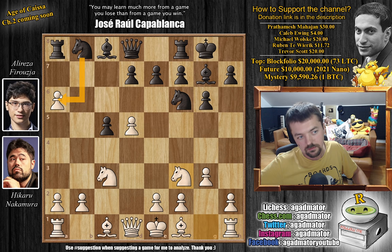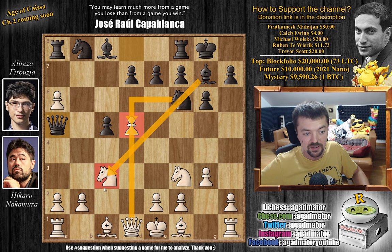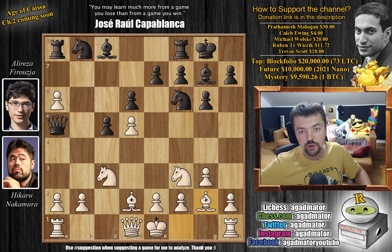Knight to f3 and now queen to a5. Usually most of the time black will just capture this pawn, but this is a very interesting line. Queen to a5 — now you have some threats against this knight. For example, you can just capture here, and then if queen captures, you can capture with the bishop, and then if pawn captures the queen can capture, then you can capture this rook. So there are some very nasty threats here in the position.